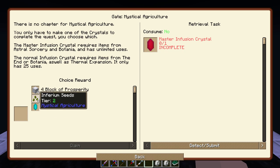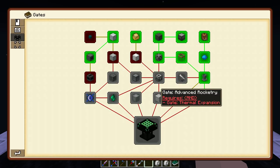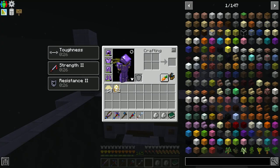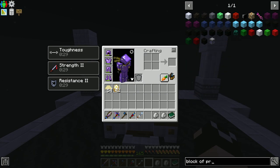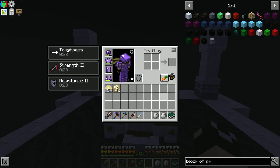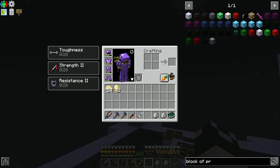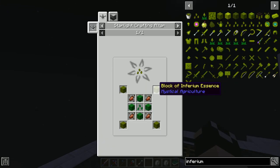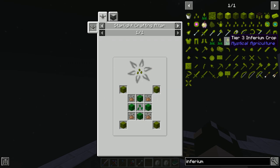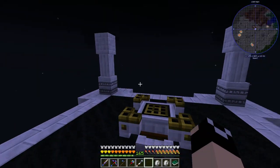I'll probably go with these seeds - blocks of prosperity. Definitely taking the tier two inferium seeds. Okay, but that's done. Let's go ahead and get that. Oh, this is an amazing moment - we've been working a couple episodes on this. As soon as we got the Botania stuff automated and set up last episode, it's like okay it's downhill from there. Easy going at that point. Should be just about done - there we go. Master infusion crystal, and quest complete. So we got to bypass the standard infusion crystal completely. Another gate is done now - exciting stuff.